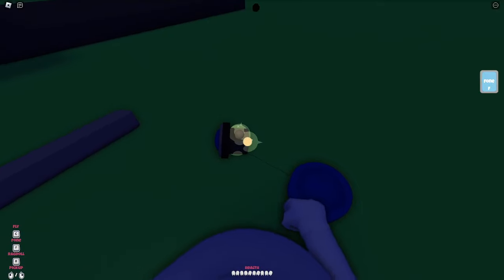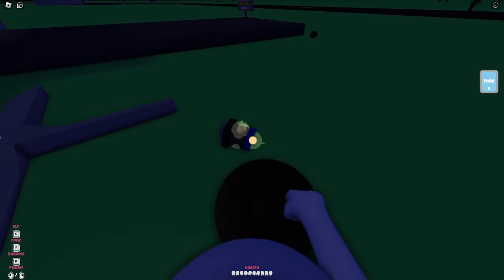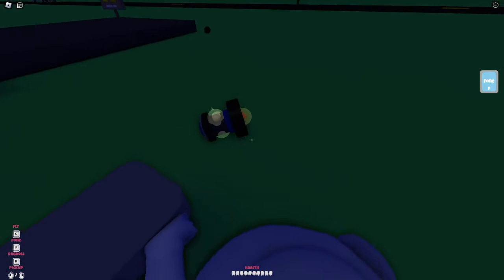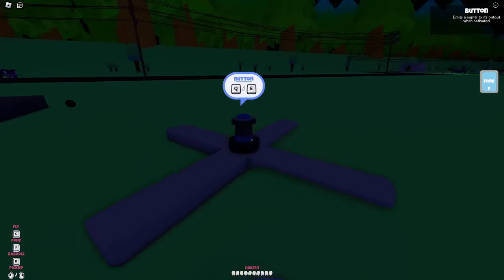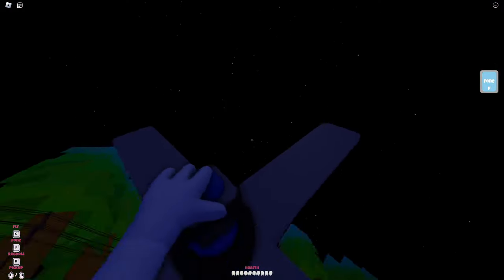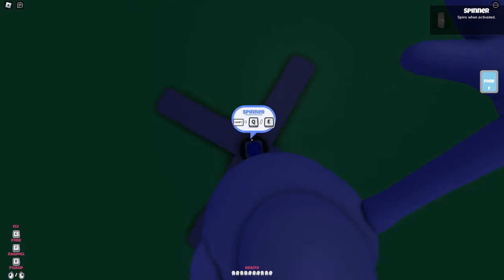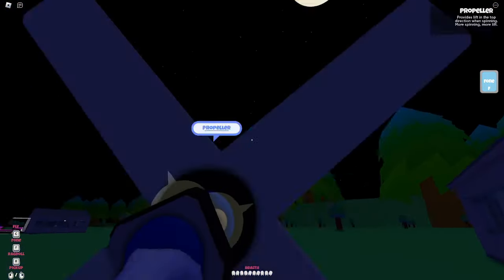Grab your button and put one side here and the other side there on opposite sides. Grab your spinner and put it on the end of your button's output, then put a propeller on the bottom of that. You may need to flip it a couple times, or if you stand directly on top of it you'll be able to grab it.